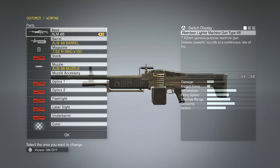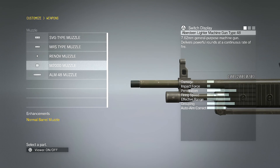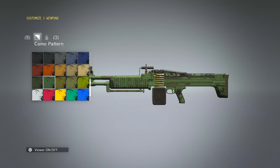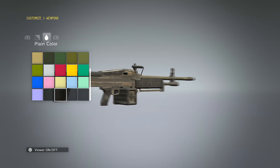The LMG — I don't use it a lot either, but you can customize the barrel size, how you want the magazine to look, the muzzle and muzzle accessory. This is how the colors look on the LMG — the plain color highlights certain parts only.